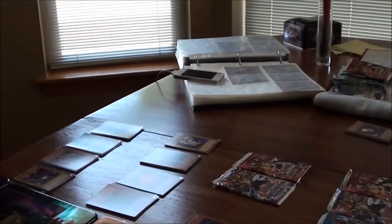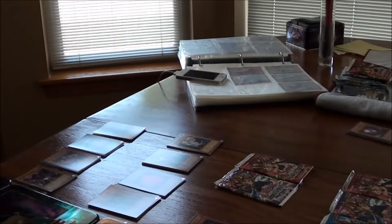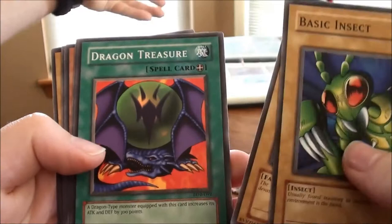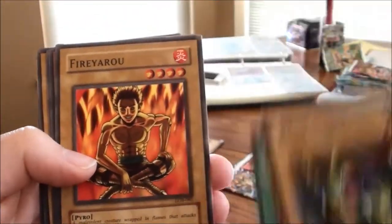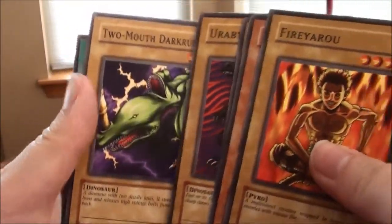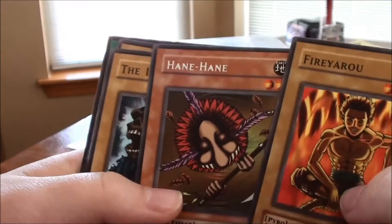Another person wants to open the Blue-Eyes White Dragon pack. From it: Basic Insect, Ray and Temperature, Dragon Treasure, Fire Yaru, Hinatama, Two-Mouth Dark Ruler, Yurabi the 13th Grave, and a rare — Hain Hain. I always liked Hain Hain.